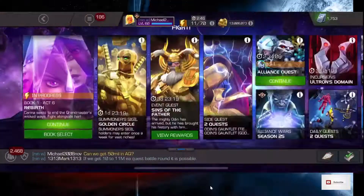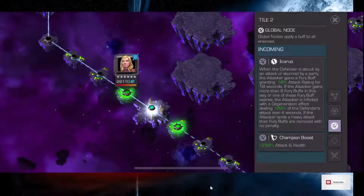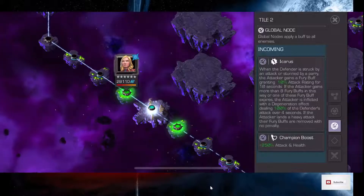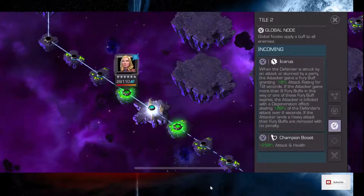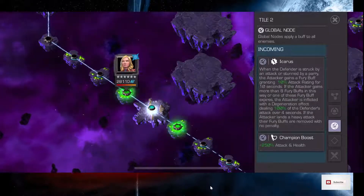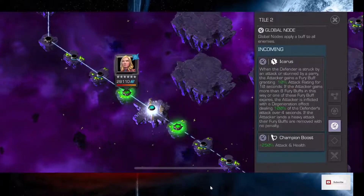Let's show this off because I want to address something specific. Looking at the path I've gone on already, there's a node buff called Icarus. When the defender is struck by an attack or stunned by a parry, the attacker gains a Fury buff granting 10% attack rating for 10 seconds. If the attacker gains more than 8 Fury buffs in this way, or one of these Fury buffs expires, the attacker is inflicted with a degeneration effect dealing 100% of the defender's attack over 4 seconds.